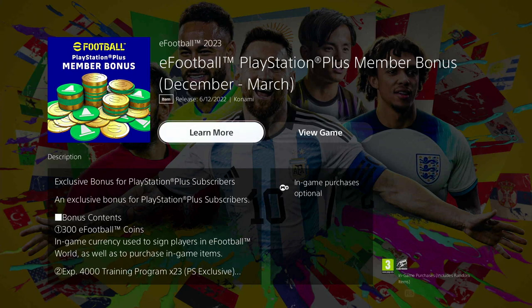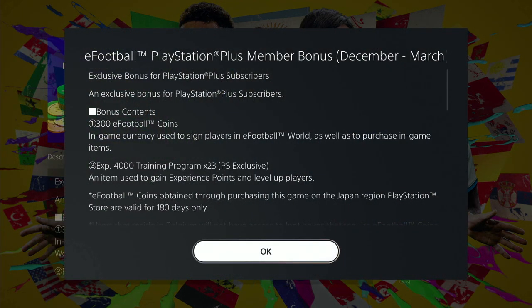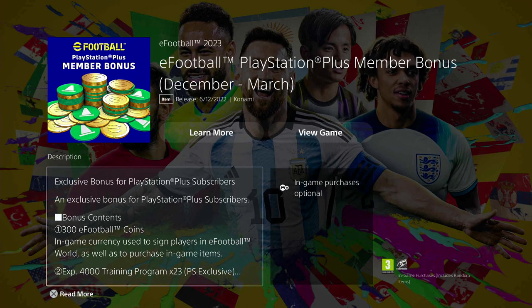You can also access it through the PS Plus member reward packs. Once you get in there, you'll see it says download — and you will get your 300 eFootball coins and also 23 trainer programs worth 4,000 XP each, so you can train your players with those.